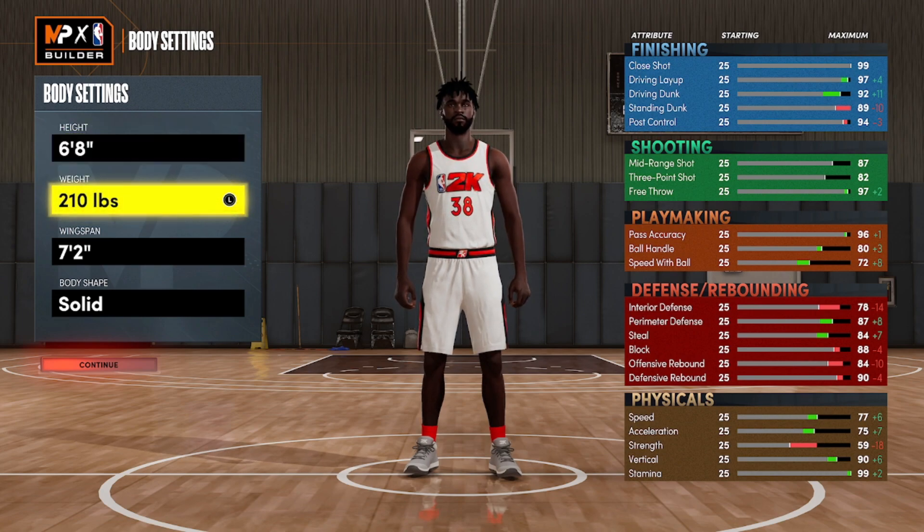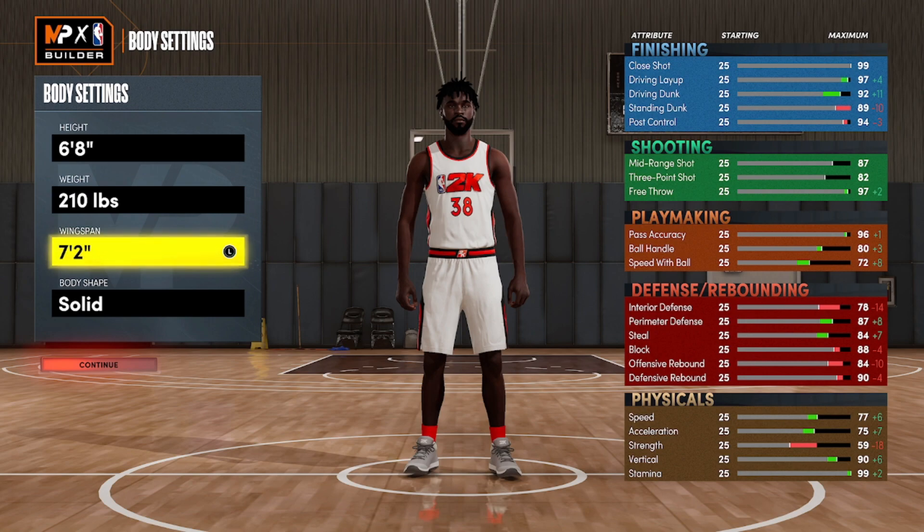Let's address the thresholds at six-eight, minimum weight, wingspan we'll leave at 72 for now. In the finishing category, 92 driving dunk gets possible elite contact dunks. Mid-range shot at 87, three-point is around the low 80s - so 82. Why 82? It unlocks limitless spot-up on gold. And 87 or 88 mid-range gets difficult shots on gold.